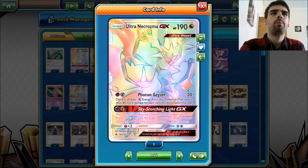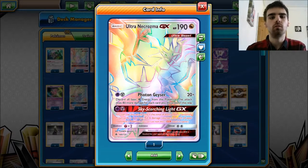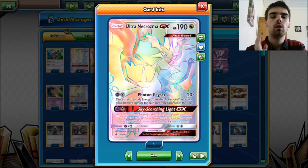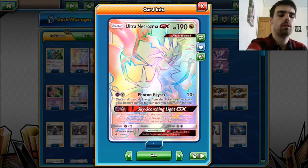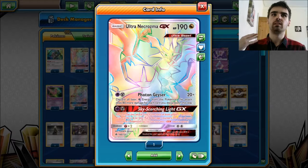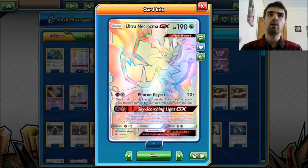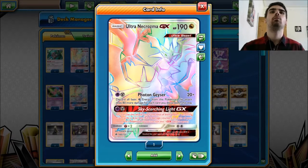Hi guys and welcome back to a new video. In today's video I am showing you the decklist I'm going to Sheffield Regionals with. As you can see by the title and on the screen right now, it's Ultra Necrozma Malamar.